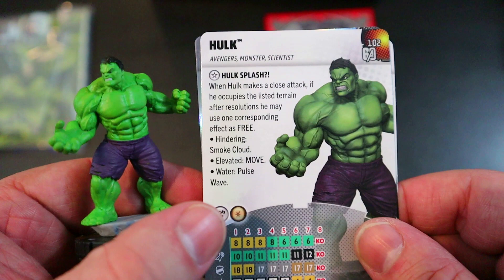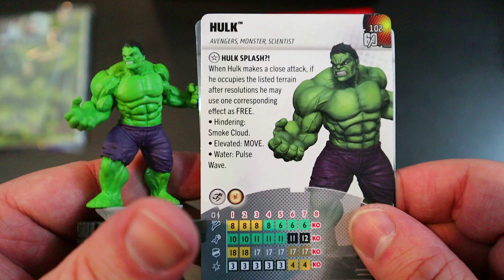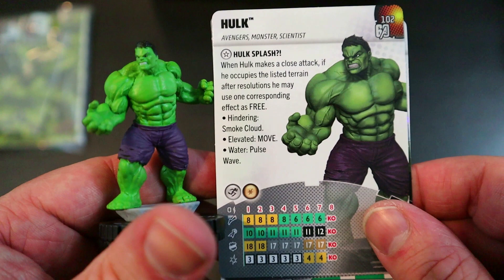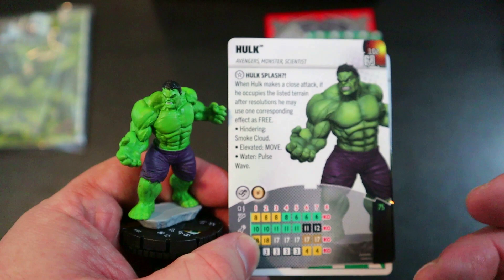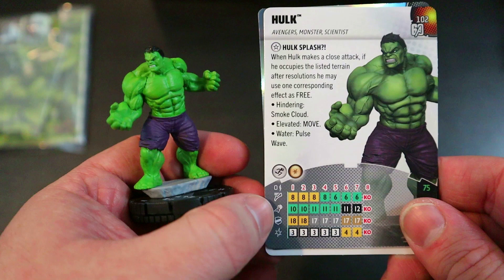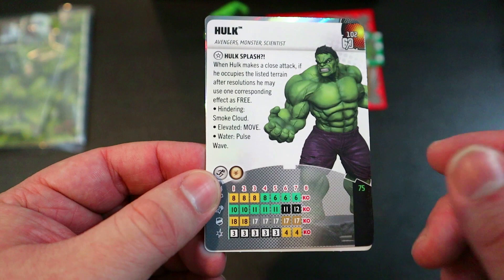Let's take a look at the Hulk figure. He's got 'Hulk Splash' — when Hulk makes a close attack, if he occupies the listed terrain after resolutions, he may use one corresponding effect as a free action: hindering grants Smoke Cloud, elevated grants Move, water grants Pulse Wave. So if you punch somebody while in water terrain, you get a free Pulse Wave — which now has a locked range of four all around him. Pretty nuts.